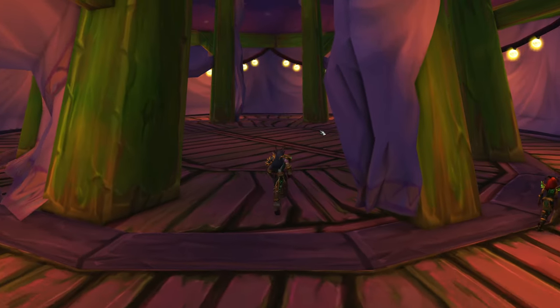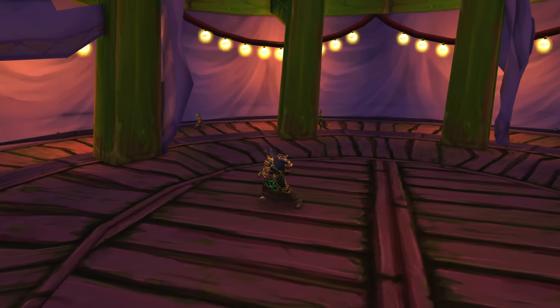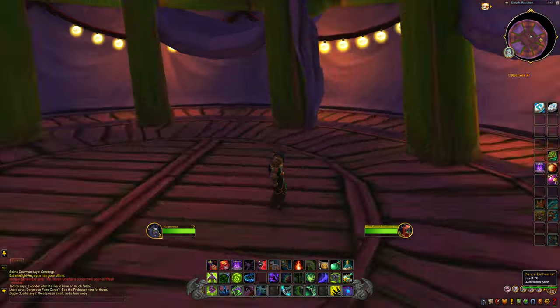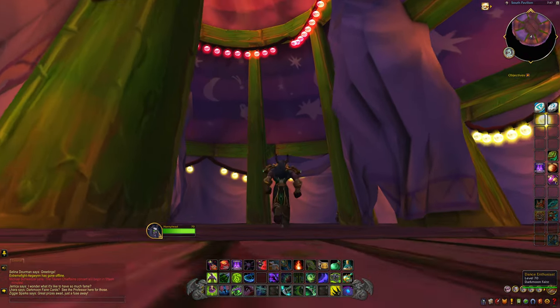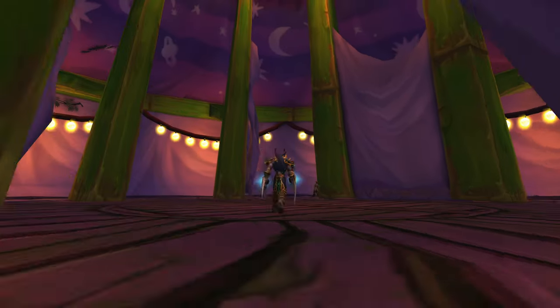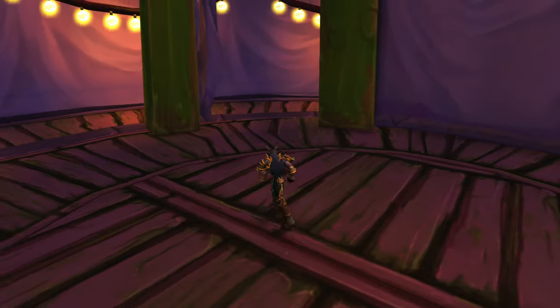So what we're going to do is go take a look around. As you can see, there's nothing in here either. But there are some NPCs walking around — the Dance Enthusiast, the Dance Enthusiast, and another Dance Enthusiast. So if you've ever wondered what's inside these tents, well, now you know.